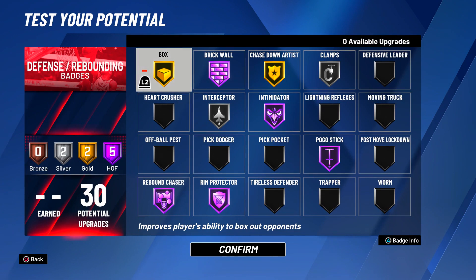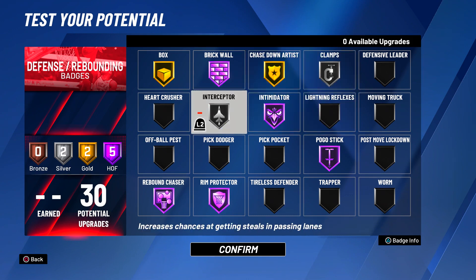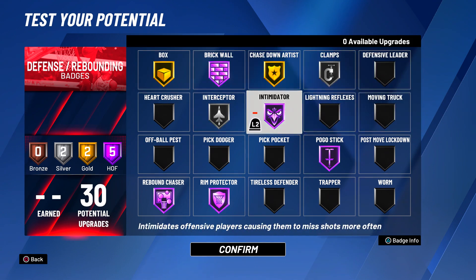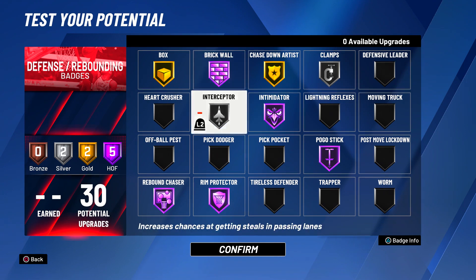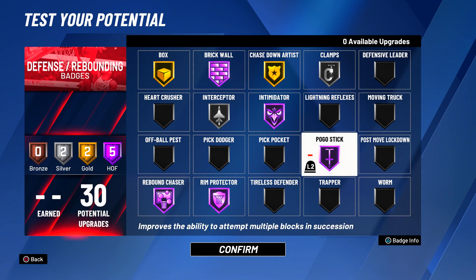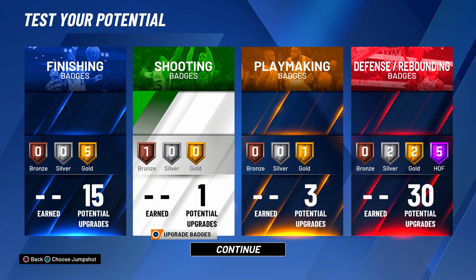The most important part of the build is the 30 defense — at legend I get 40 defense. You want Gold Box Out and Gold Chaser — both are still just as effective and you don't need them at Hall of Fame. Same with Silver Clamps and Silver Intercept. At legend with 40 I put all of them at Hall of Fame, but for the standard setup it's perfectly fine and still OP. For Hall of Fame badges: Hall of Fame Brick Wall, Hall of Fame Intimidator, Hall of Fame Pogo Stick, Hall of Fame Rebound Chaser, and Hall of Fame Rim Protector. These are absolutely OP in the paint. I like Hall of Fame Pogo Stick especially for competitive matchups — pro am and against good centers that like to go up in the paint, you can abuse it.